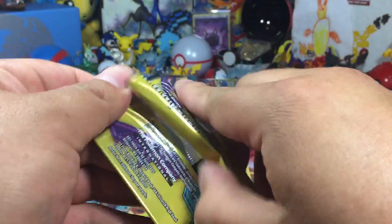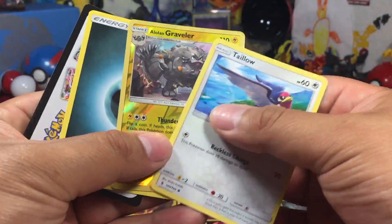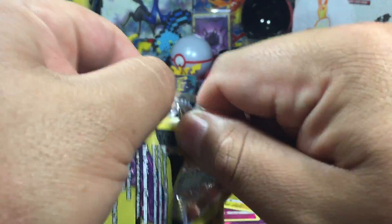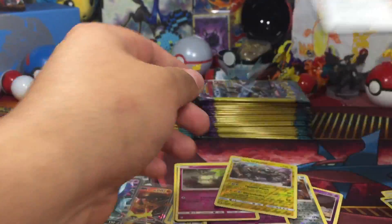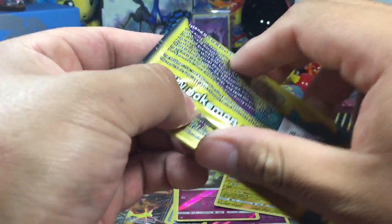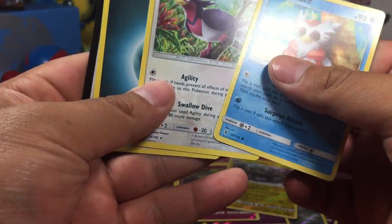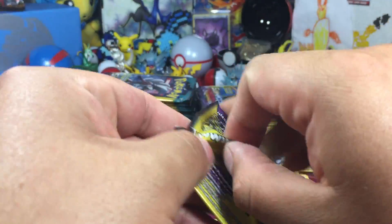Just about halfway through. Tapu Koko starting things off in the second half. And we got an Alolan Graveler, Lycanroc. I hope I didn't miss any rares. Nosepass, Watchog, Delibird, Swellow. Packs are too far — maybe I should bring it closer.